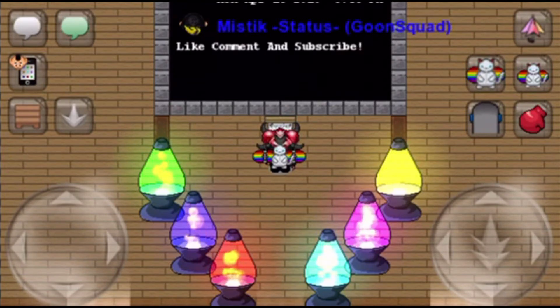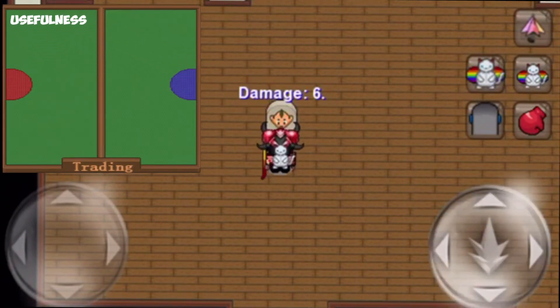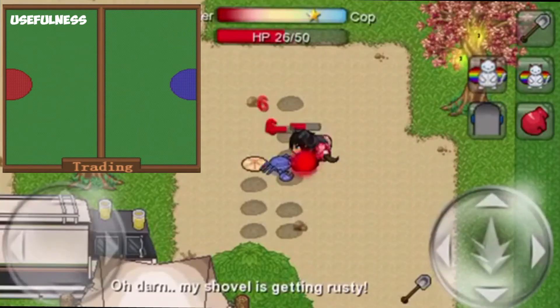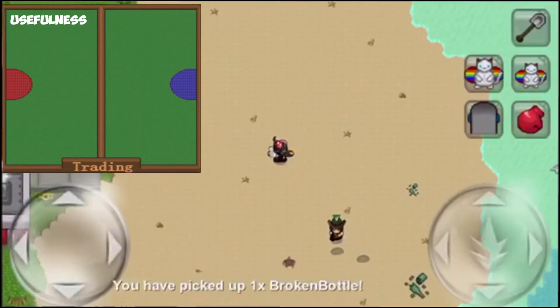Without further ado, let's get into the video. Today I'm going to be reviewing the rarest of the skateboard trash picks, the Rainbow Skate. Starting off with usefulness, Rainbow Skate deals 6 damage and is very slow. However, it is pretty obvious how Rainbow Skate, and any other trash pick for that matter, is not meant for killing anything, so its damage is pretty much irrelevant. Attack speed is actually still important to the usefulness of the item because it affects how fast you can pick up trash.